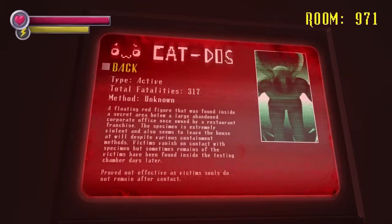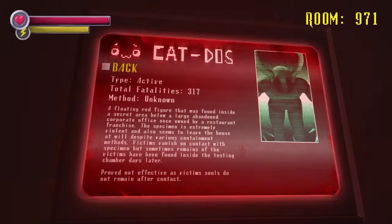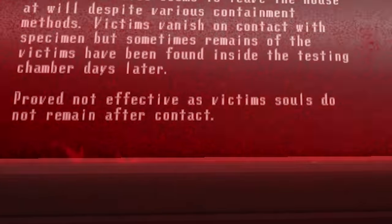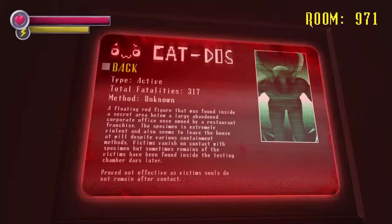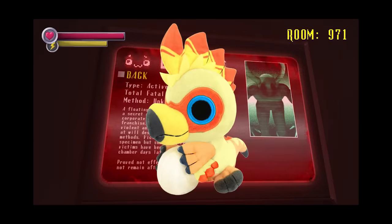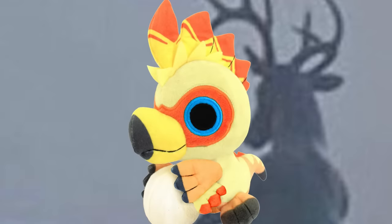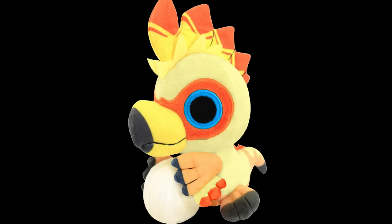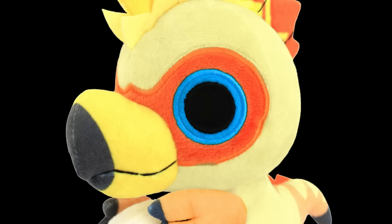It was at this point when I looked at the Cat DOS entries for specimens 10 through 12 and found something interesting. Text underneath specimen 12's description states: 'Proved not effective as victims' souls do not remain after contact.' And at this point I wondered — what exactly was this whole mansion about? Why are they so invested in the nature of death, gathering all these hellish abominations to one place? Why are they so interested in studying souls and life itself? What is the purpose of all this human experimentation? Well, as it turns out there is a reason, but it's a pretty central element to Spooky's Dollhouse, so I'll have to leave it until a later date.